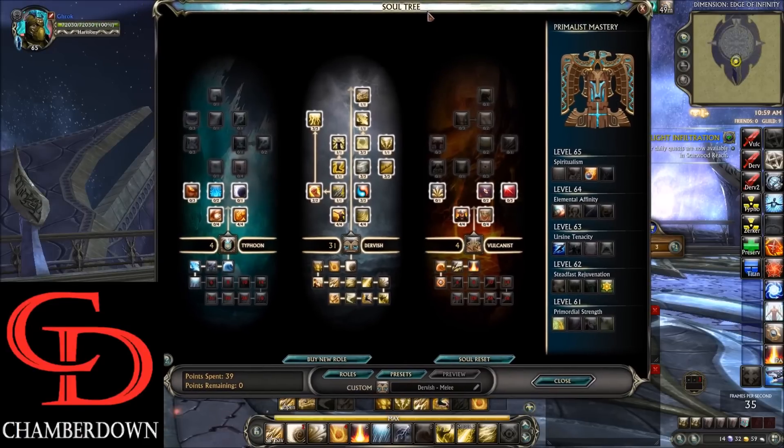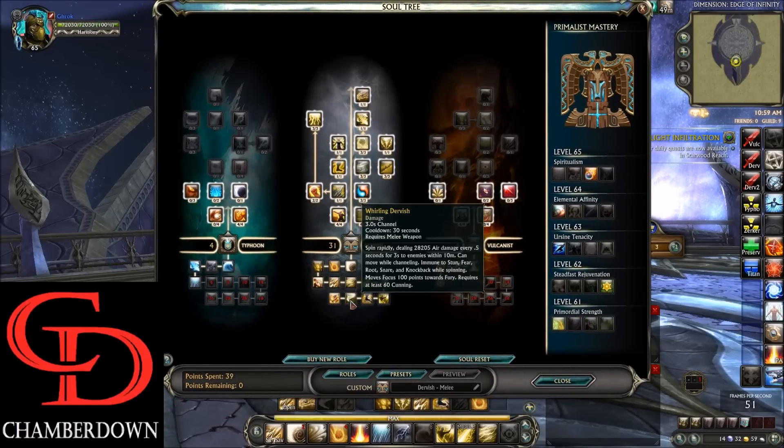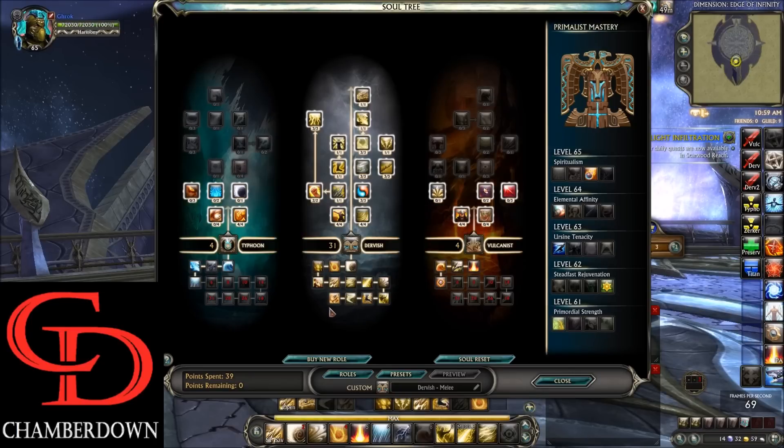Looking at the Soul Tree Breakdown, you'll see we do the full 31 points into Dervish. That is specifically because at the bottom of the tree we have Earthfall and Whirling Dervish, which are two really important channels to this build.